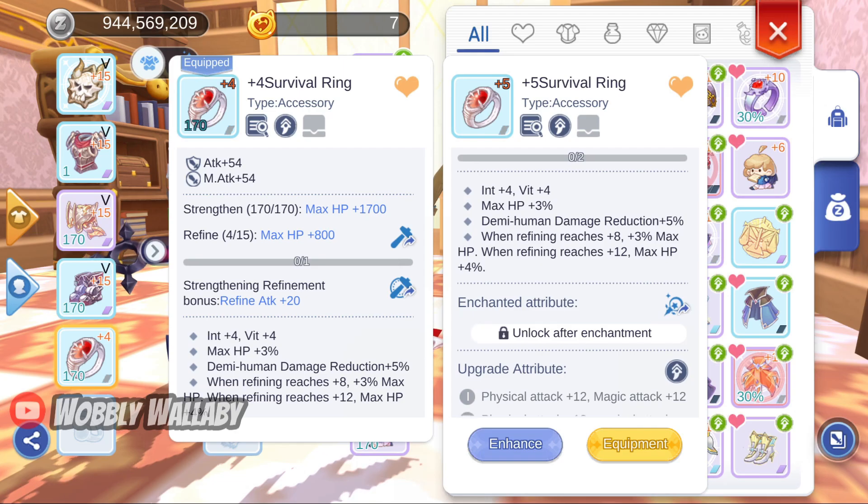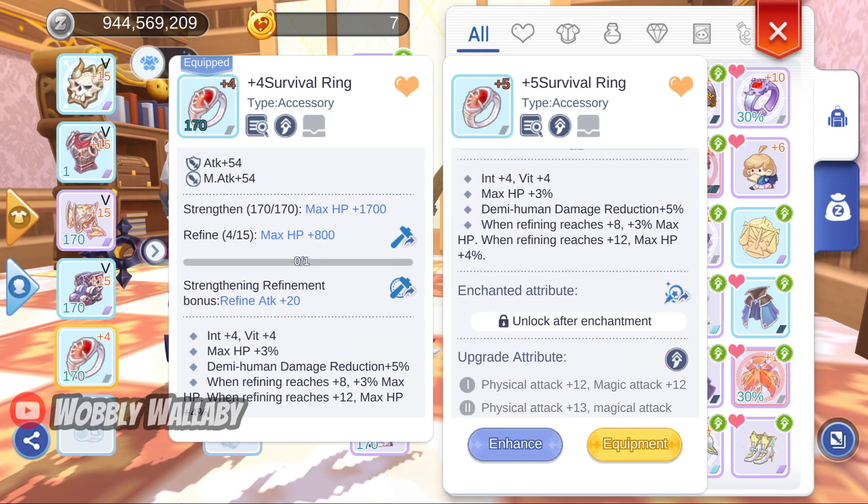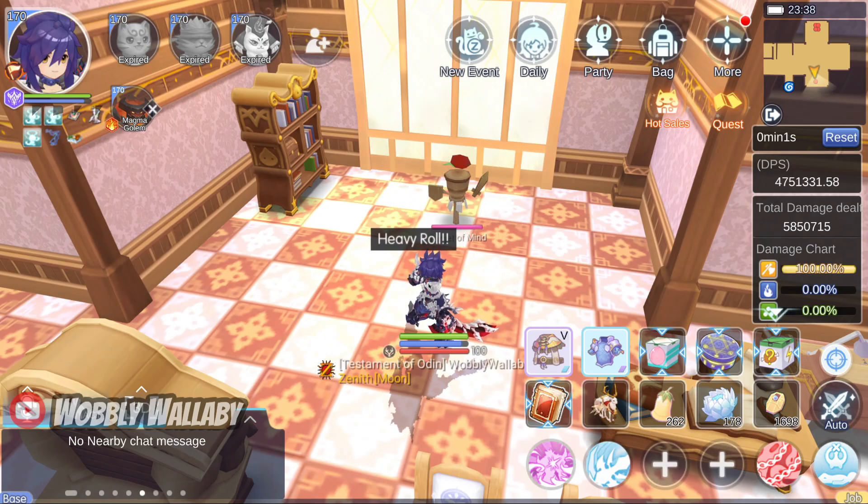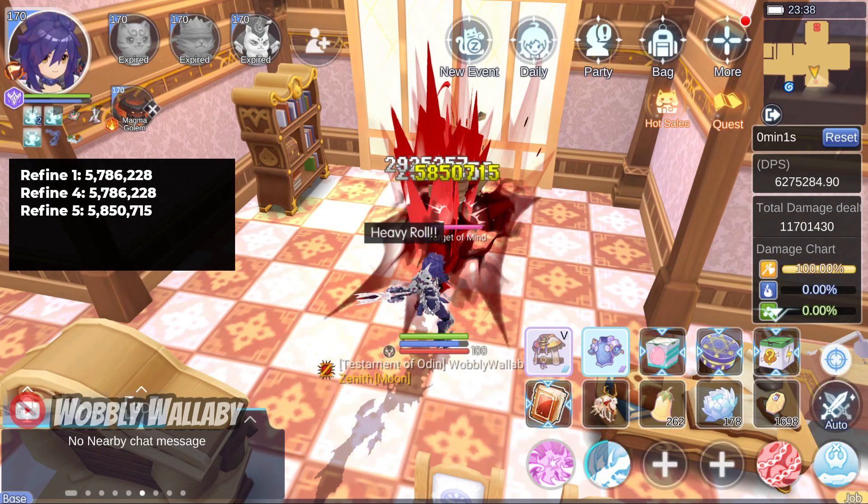I equip a Clean Plus 5 Refine Survival Ring — we expect the extra Penetration to occur. I now hit for 5.85 million damage, which means my damage had gone up due to Hidden Penetration at Refine 5. I would say the damage difference isn't a little; it actually adds quite a bit.